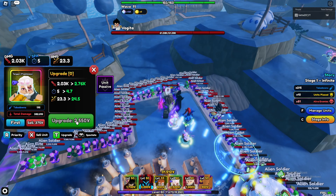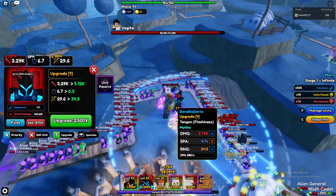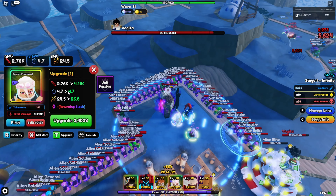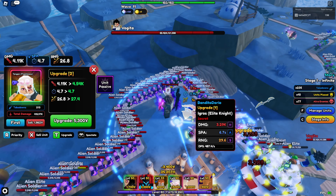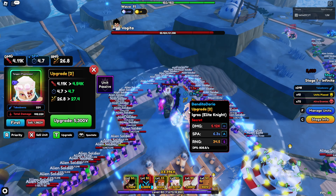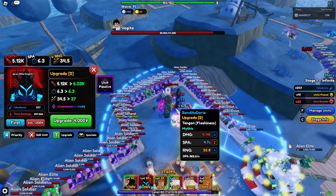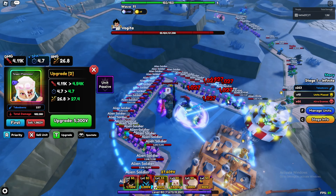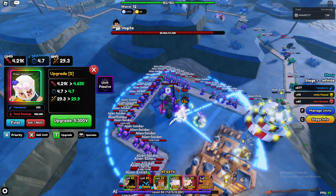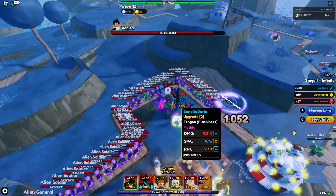First upgrade on both: Tengen barely got any extra damage, about the same. Second upgrade: Egress is doing a little more damage, but Tengen just has better SPA overall. Egress does a lot more raw damage, but Tengen got a new cone AOE. At this point I'd say Egress is worse — I'd prefer Tengen's AOE.